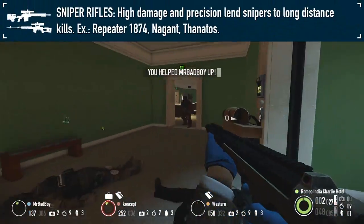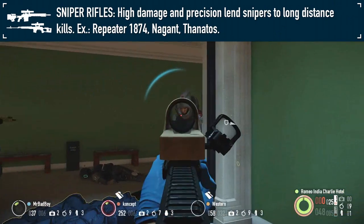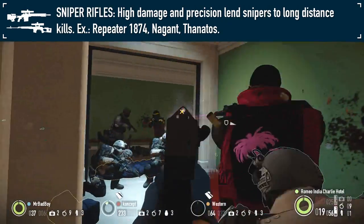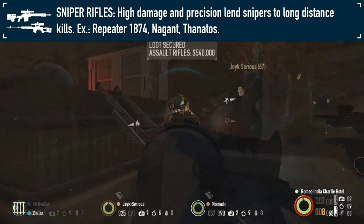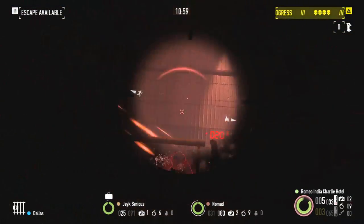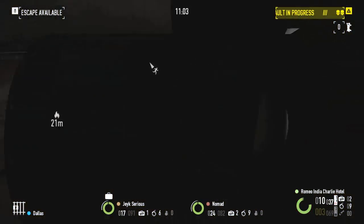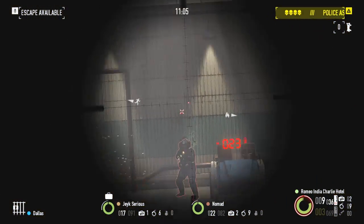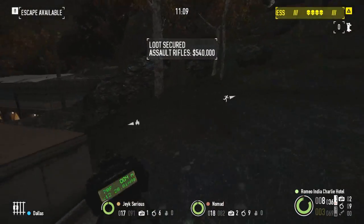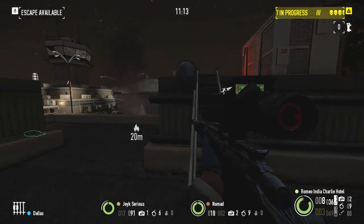Sniper rifles are a mixed bag. Typically they are decent at finishing off a wounded Bulldozer or at least one with an exposed face, especially with the high-value target skill aced. However, due to the janky AI for the Dozers, they tend to face away from you unless they are actively engaged, meaning you may have trouble landing a shot to the face. The Thanatos is probably the best anti-special sniper rifle, especially on the higher difficulties, being able to reliably put down a Minigun Dozer with a pair of headshots.